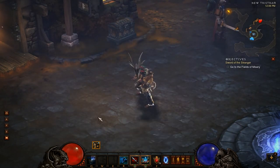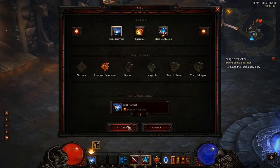It's just a PBAoE circle. To talk about runes: Swallow Your Soul is a very nice leveling rune that helps you with mana.